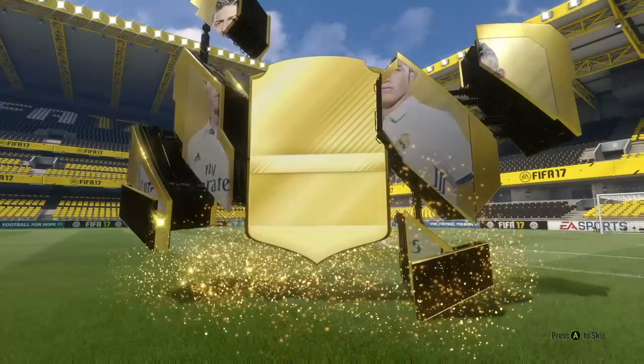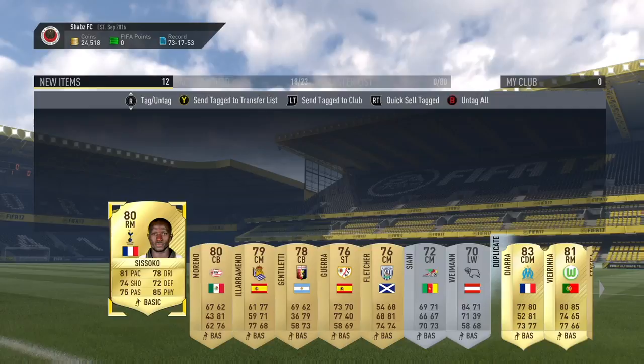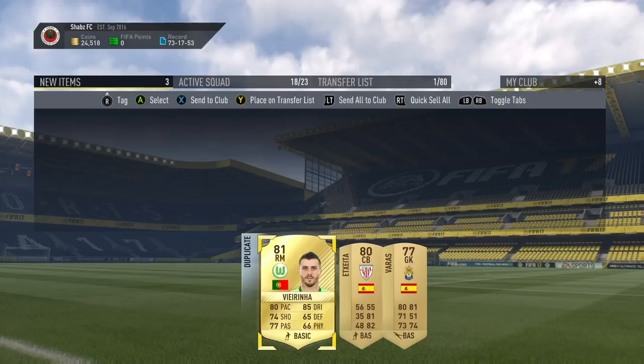Okay, so no big flares — we get a CDM. We got Diarra! Not bad, 83 overall, he's a really good card in this game, he's absolutely overpowered, so I'll take that any day. And we get Sissoko and Verinha. Not a bad pack — I wouldn't say it's necessarily worth it, but I'll take it, I'm not going to complain.